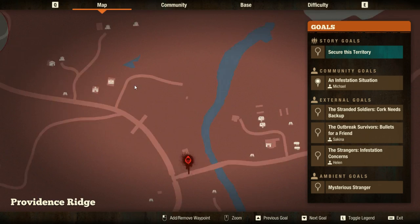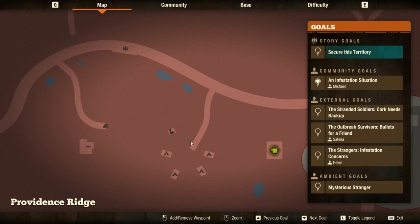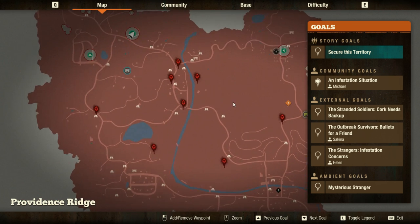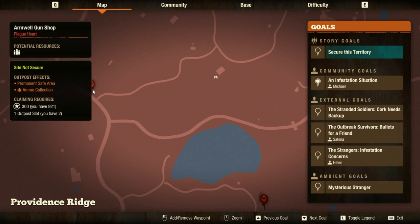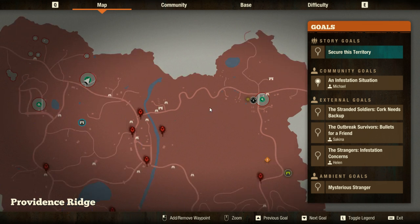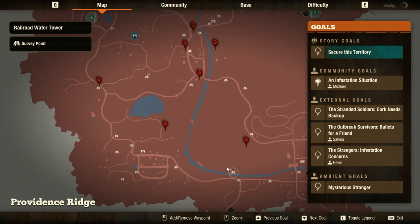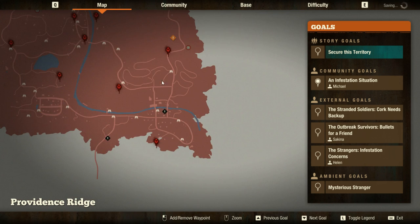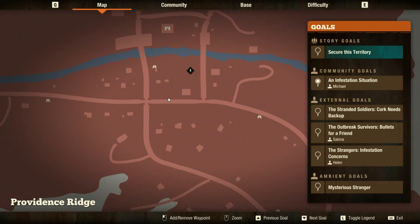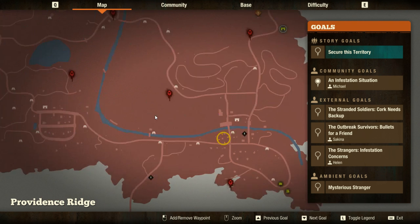Tip eleven: spread out your outposts. Don't cluster them all near your starting base. When you eventually take a base elsewhere on the map, you'll want outposts at key intersections — upper right, upper left, middle, southwest, southeast — so if you run into trouble, there's always somewhere nearby to escape to and drop off resources. An outpost in a populated town also saves you a lot of time: you can loot nearby buildings, come back to the outpost to unload, and repeat without driving all the way home each time.